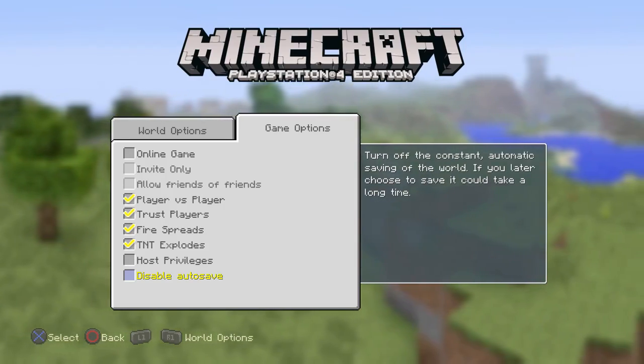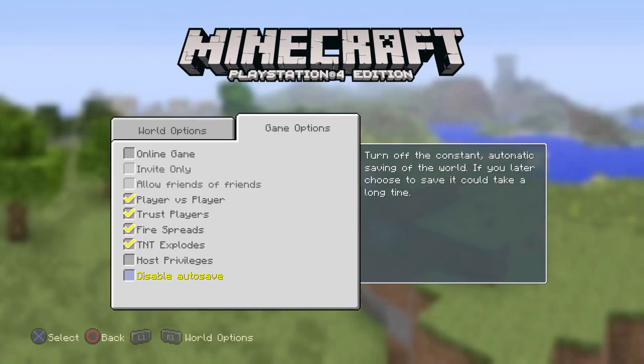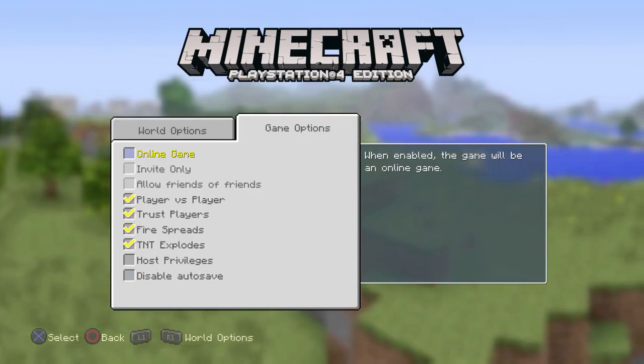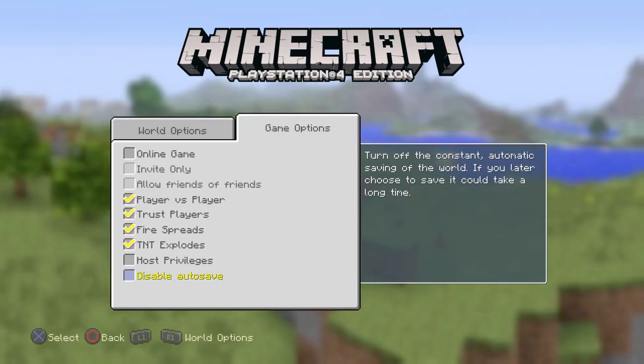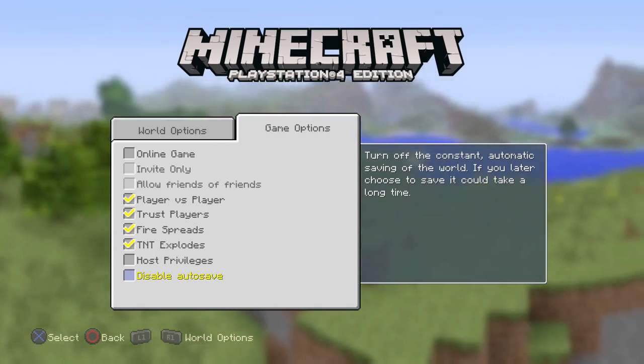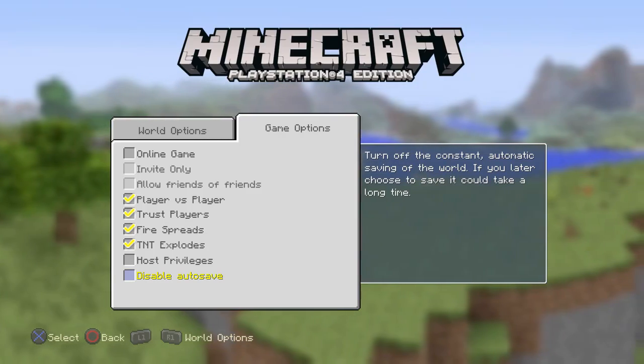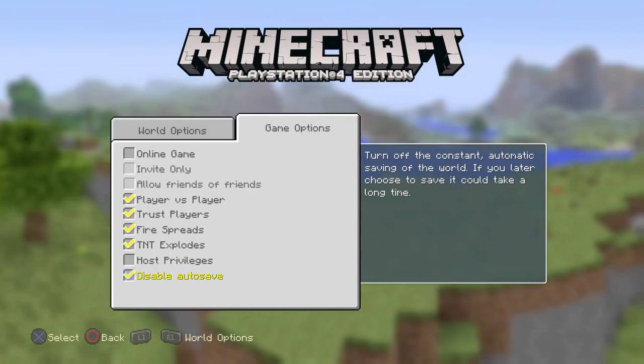Now it constantly saves the world — like every single second it saves the world. This is an interesting way of doing it, but if you're the kind of person that just exits without saving and reloads the world — like every time if you die in lava or whatever — you can just disable it.